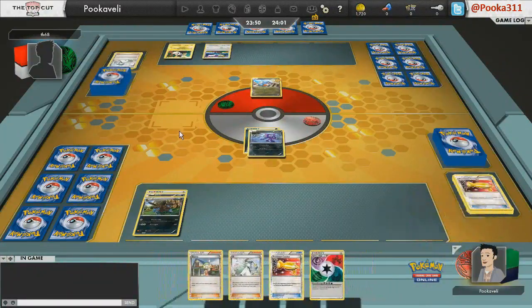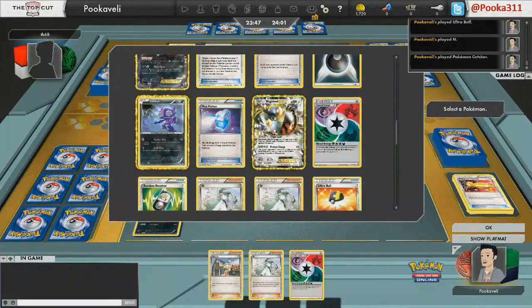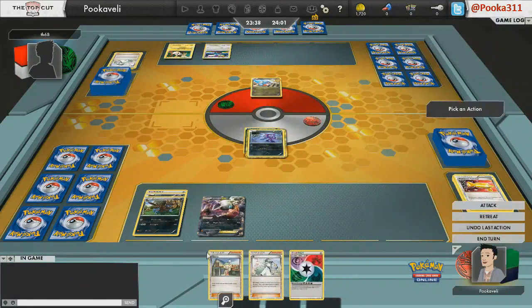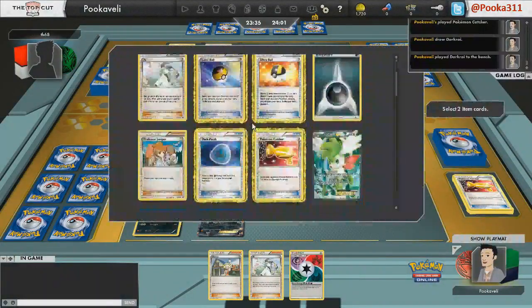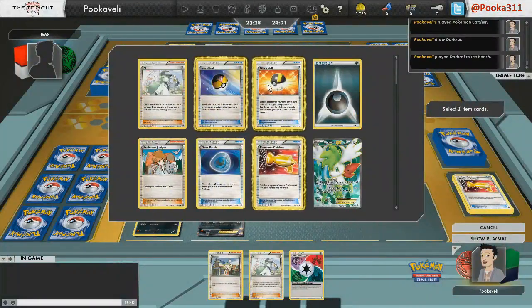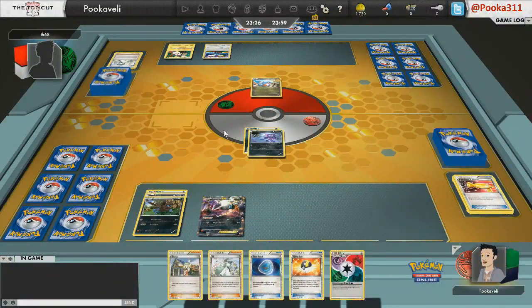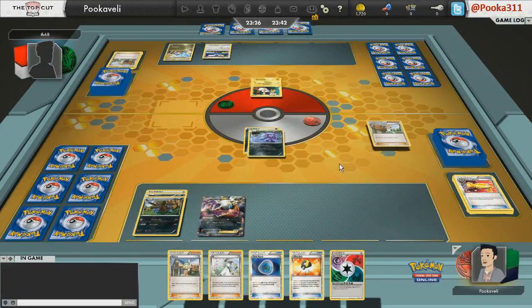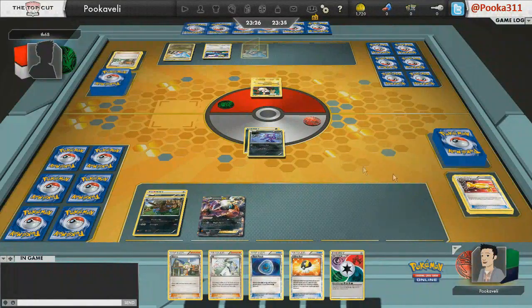This matchup is kind of strange. On one hand you think you can just Catcher the Altarias, knock them out with Darkrai, and Max Potion all day. But the reality is they can Catcher out your Hydreigons, which are Stage 2s, and knock them out with Mach Cut because you're weak to dragon and Altaria gives it a plus 20. So what's going to happen is it's going to be a battle of Pokemon Catcher — he can take away my energy acceleration, I can take away his damage adder. It's kind of confusing, and it can go either way.